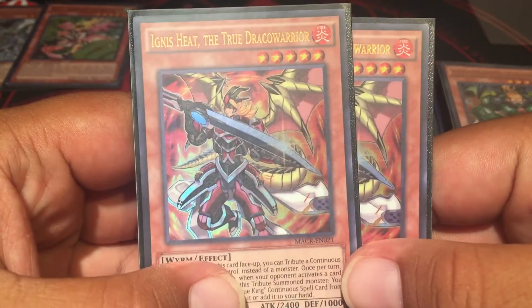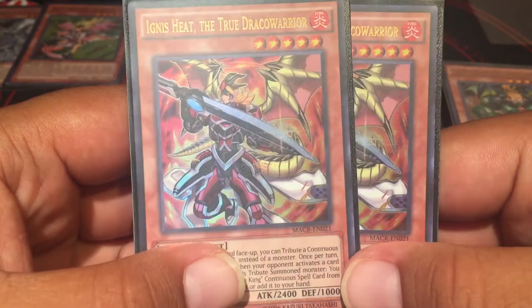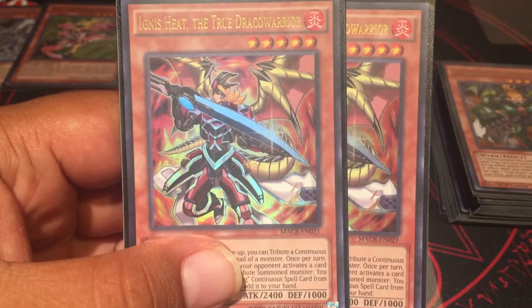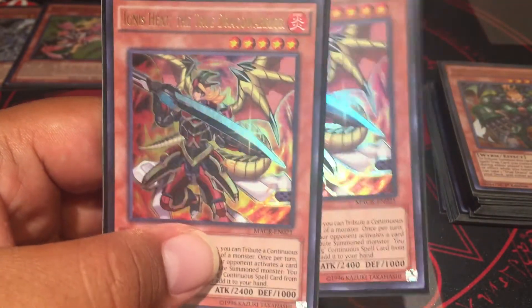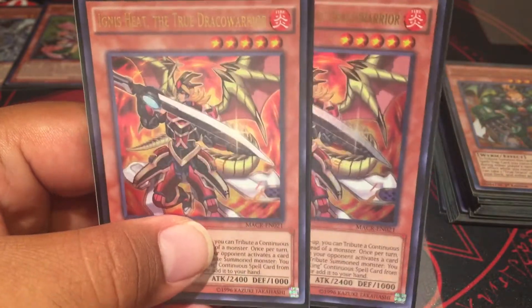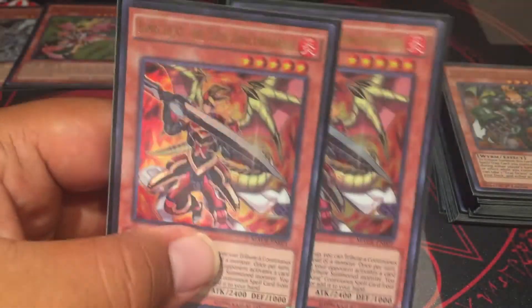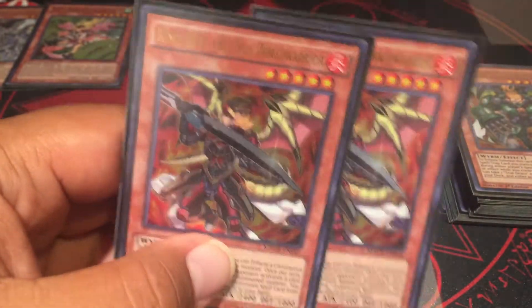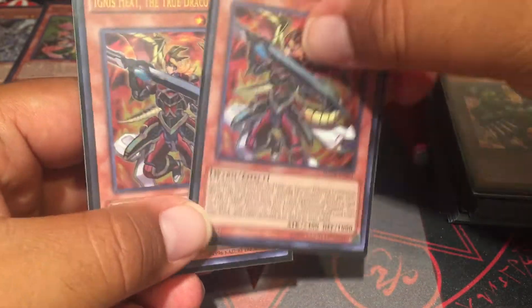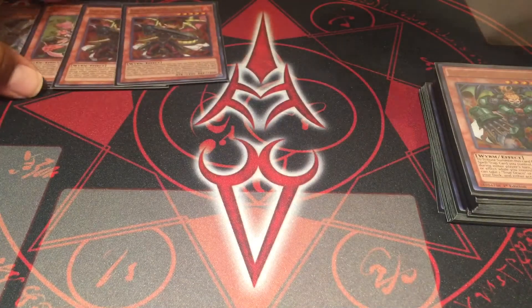Two of the Ignis Heat, the true Draco warrior. I saw some deck profiles that weren't even using one, or they would use one or not even any. This was my favorite one for a while until I picked up the Masterpiece — I was running a build with no Masterpiece, like a true budget version. Two is a really good number for me; I was using two before, still using two even though I got a Masterpiece.